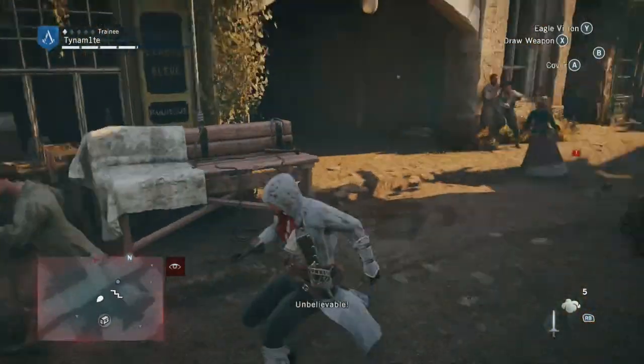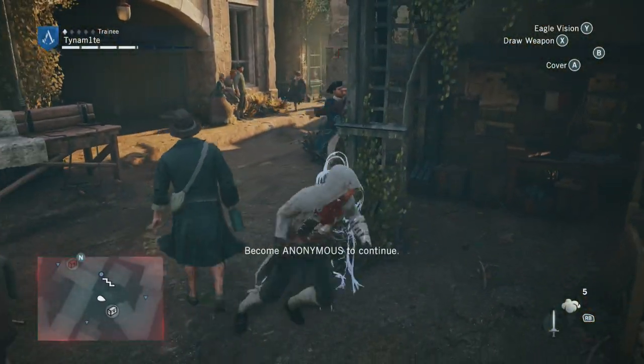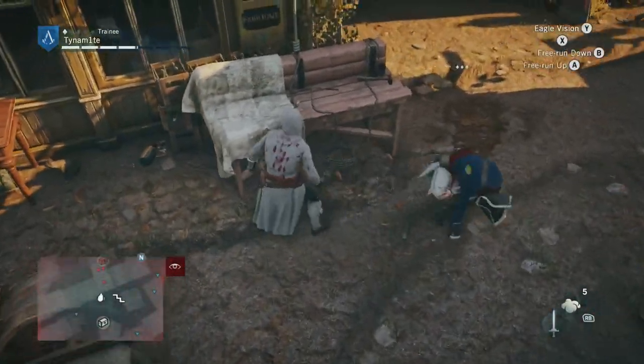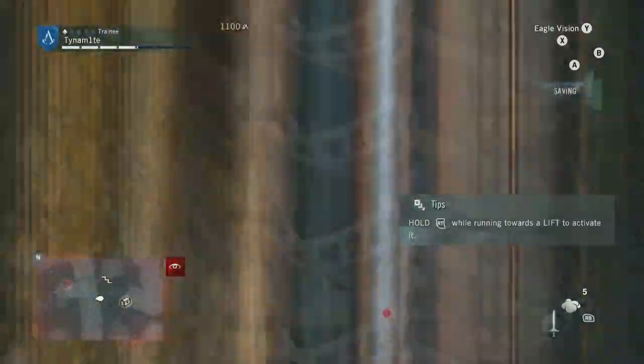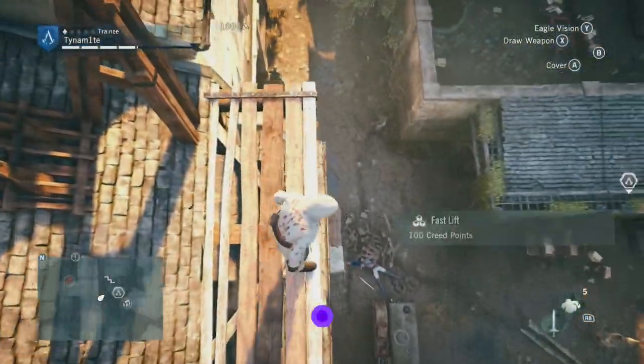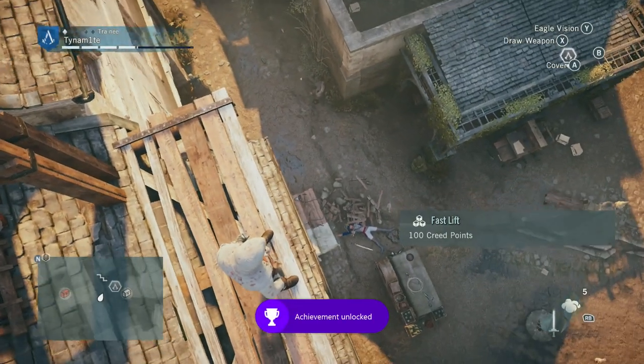I just kind of waited, lured him over, and made sure — because I tried once and it didn't work quite as well. So I tried to get him in combat right next to it, and the second time around it worked really well. Easy as that — 20 gamerscore, 'Guillotined': kill a guard with the counterweight from a lift.